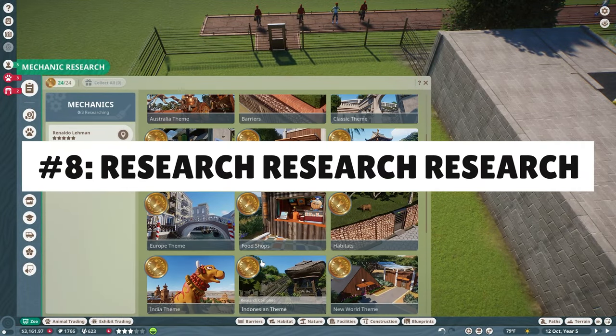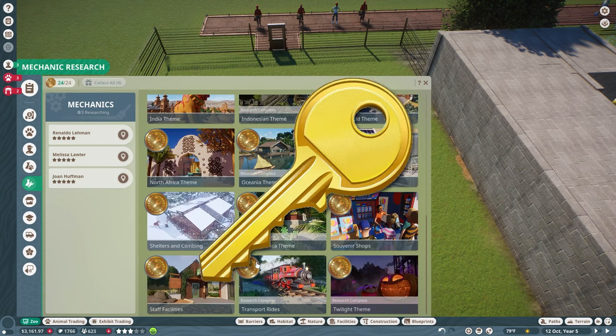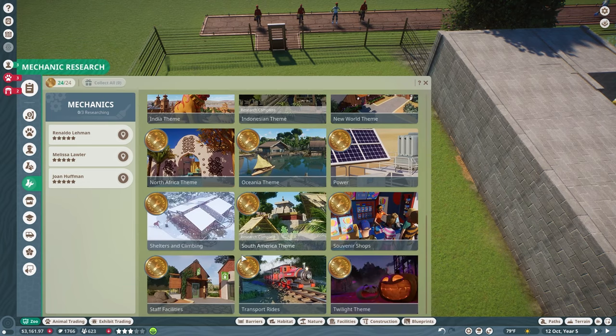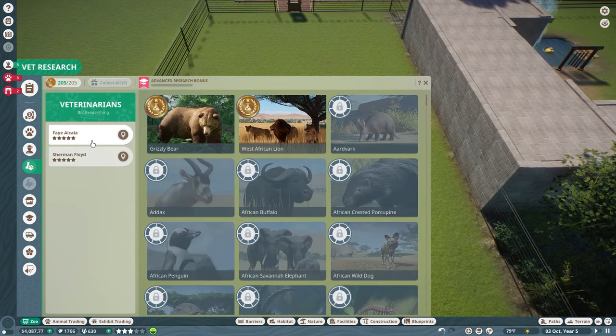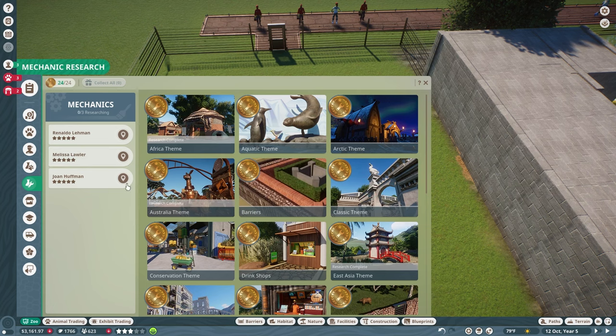Number eight: research, research, research. Research in Planet Zoo is the key to unlocking better items in the game, so unless you're playing in sandbox mode, you should be making research a priority. Research can benefit your animals by giving you access to better food or decreasing the chances of disease spreading in your zoo. Meanwhile, your mechanics can unlock new building items and stronger barriers by researching at the workshop. Don't let your staff slack off — as soon as they complete one research area, have them start on another. That's what they're getting paid for, isn't it?